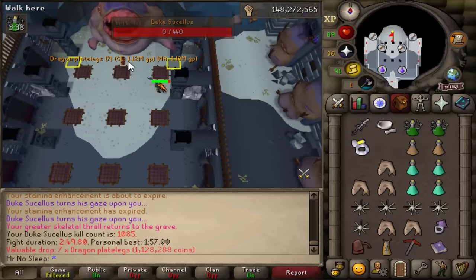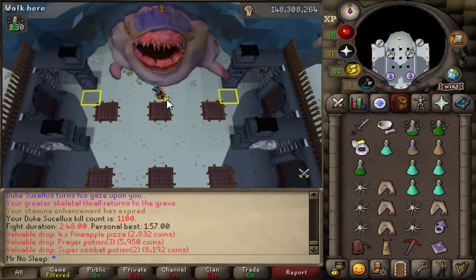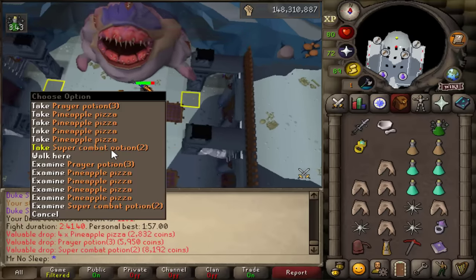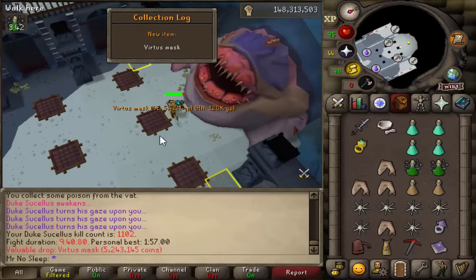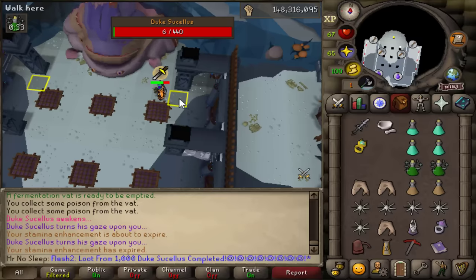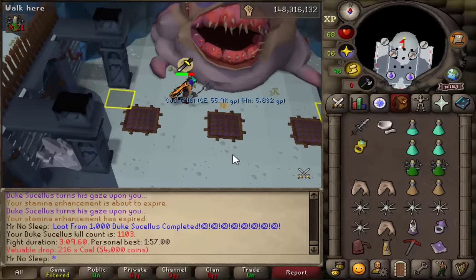Don't get demotivated, stay positive and good things will come — and what better proof than this video? We're wrapping up at 1,103 KC for a grand total of 1,000 kills. Two kills remain as I slowly pick up all this pineapple pizza — saved it all because it's a drop, didn't eat any of it. And ladies and gentlemen, to wrap this up with a beautiful big red bow — Virtus mask coming in. We have now completed the Duke Sucellus collection log and the Whisperer collection log!